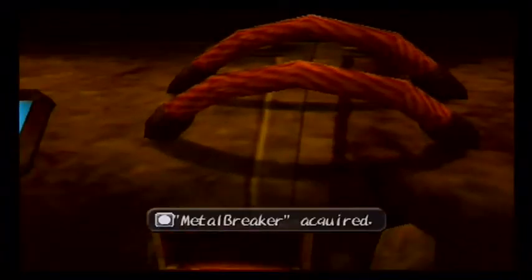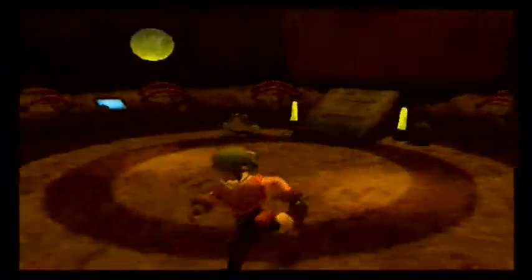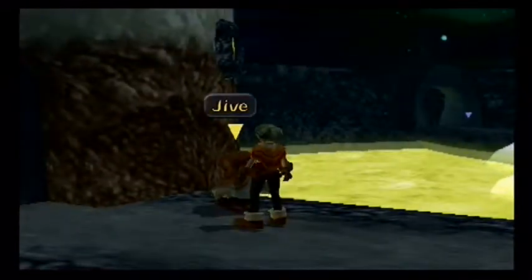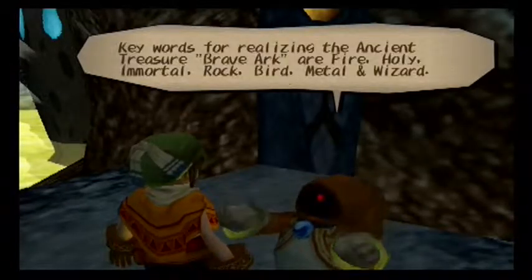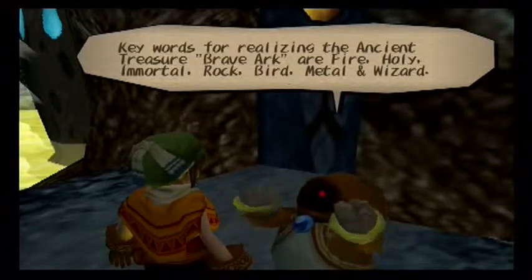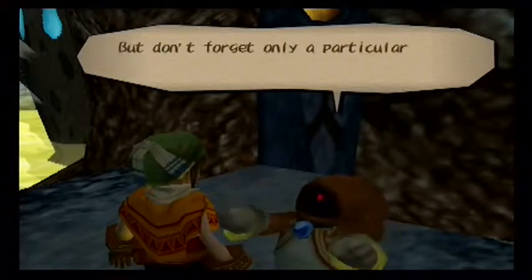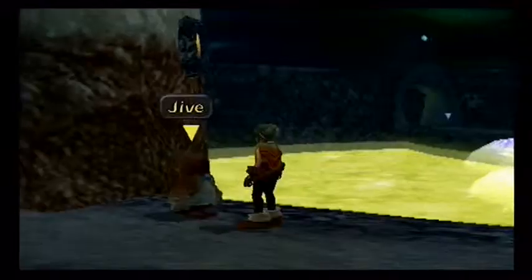There's stuff here: Metal Breaker, Fruit of Eden. Keywords to remember: Ancient Treasurer, Brave Bark, Fire, Holy, and Miracle. Immortal. Rockbird. Metal Wizard. Don't forget that only a particular sword can build up into a Brave Ark.